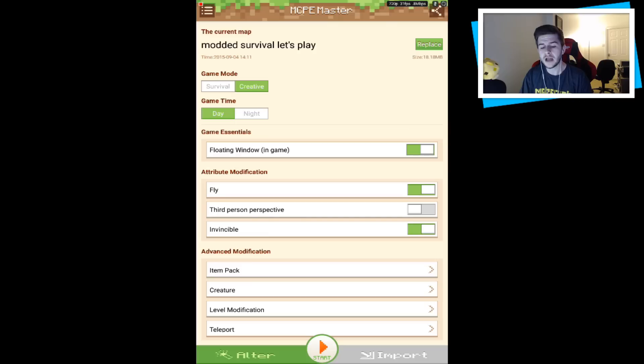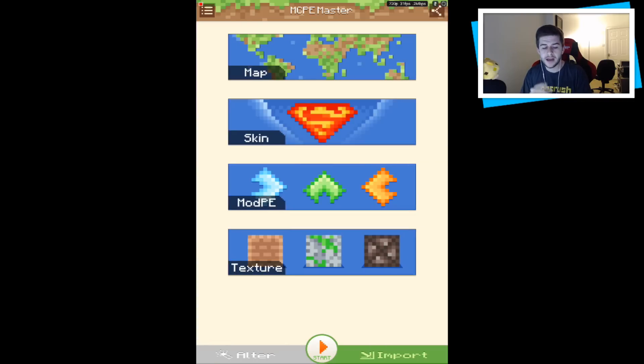At the top it says the current map — 'Modded Survival Let's Play' — that's one of my worlds which I'll talk about in a second. In here we've got game mode survival and creative, game time, game essentials, attribute modifications, advanced modifications, and you'll have all of these in-game.